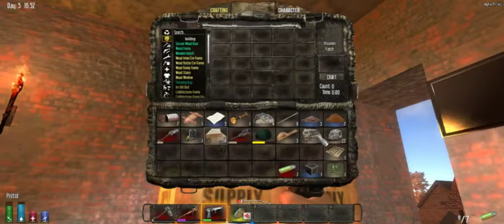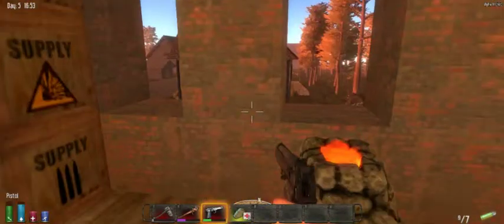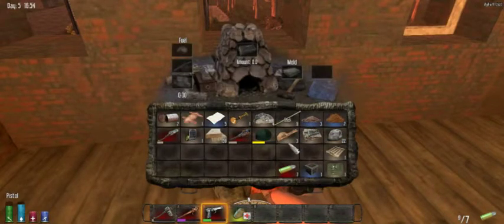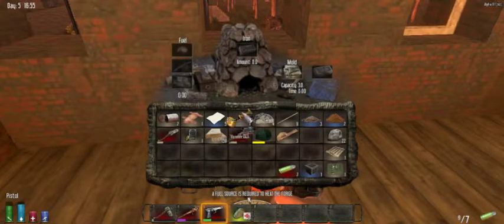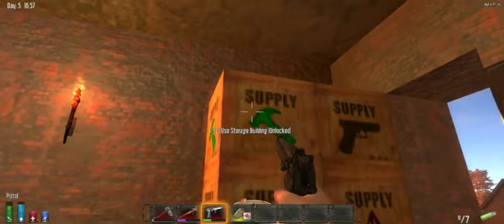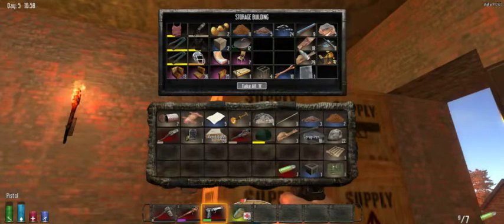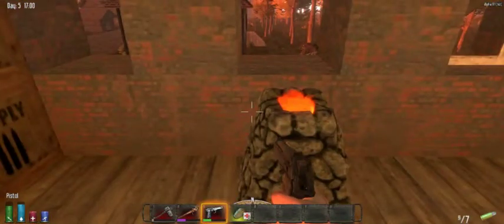Last time we made this iron ingot mold — we're going to put that to use right here. We're also going to test a bug we had before where if somebody else looked into the cooking campfire or forge, it would delete everything inside of it. We're going to test that and see if it still exists.